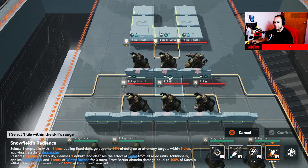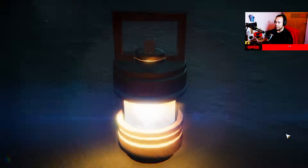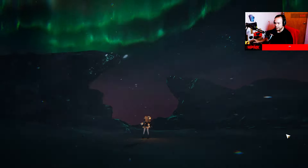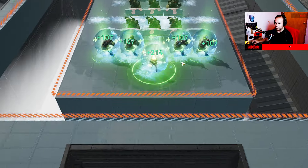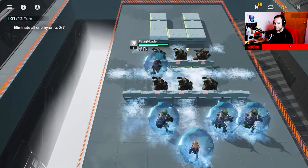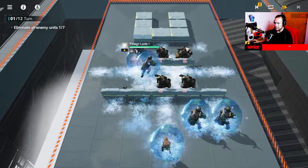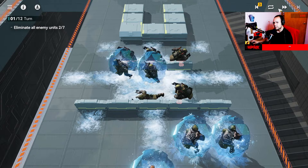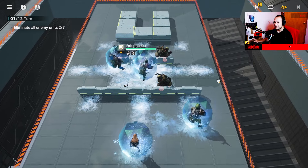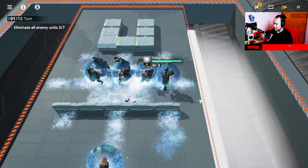We have her main ability. The animation is beautiful and super fast because we're in 3x speed. As you can see, she applies a shield and heals her teammates. That's pretty good! So this is Sumi and she's one of the best characters right now in the game.